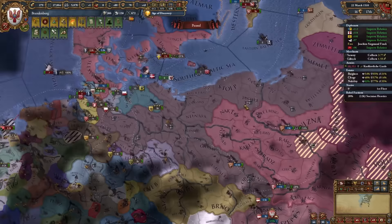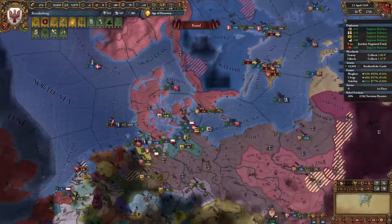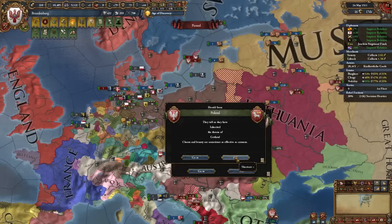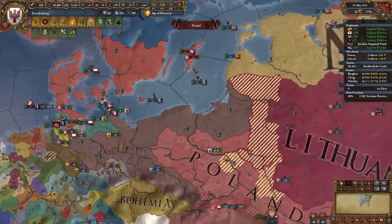I'm marching across the straits to save Denmark from Sweden — Denmark has a larger army but is busy sieging Stockholm. The Swedes hit like a truck, surprisingly. Also funny: Gotland was allied to Poland and just got inherited by Poland, so I never have to worry about them again.